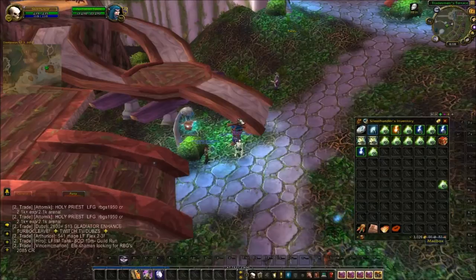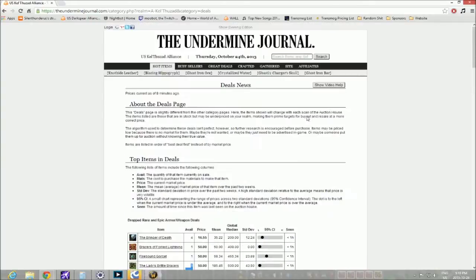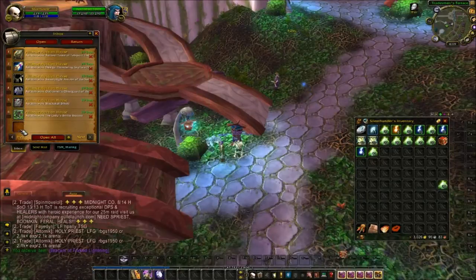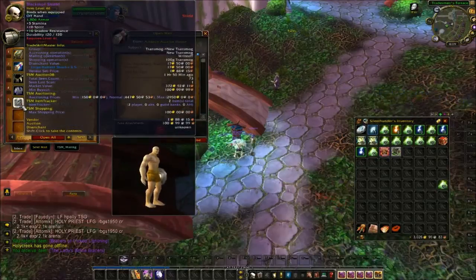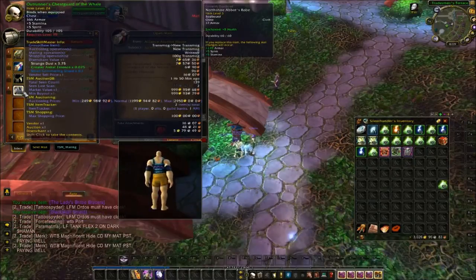I had a look on the Undermine Journal website and looked up a few items I could buy. When I'm buying items I look for things that are far to the left on the graph, preferably only one available — sometimes two I'll buy both out — found in the Great Deals section. I bought some bracers for 50 gold to try to flip, more bracers for 50 gold, the Black Skull Shield for 100 gold, Outrunner's gear for 48 silver — a valuable transmog item — so I bought that right away.